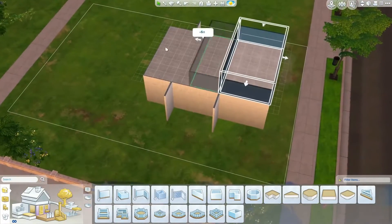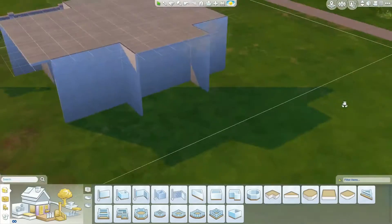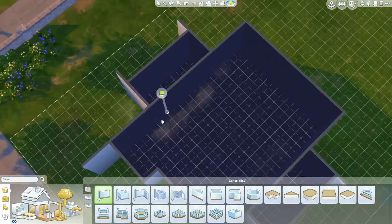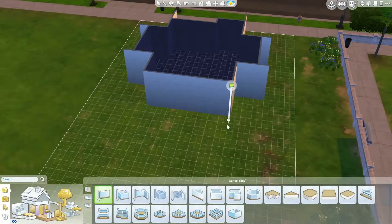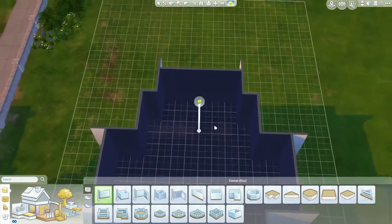At least I got it done and it's a starter home. I wanted it to be like a two-story starter home but that didn't happen because I just thought the one story would look much better — and cheaper too. So it is one bedroom, one bathroom, and I would say it's pretty spacious. It has an open floor plan from the living room into the kitchen.